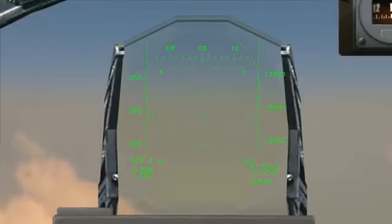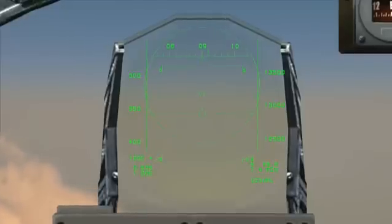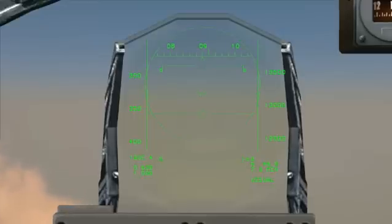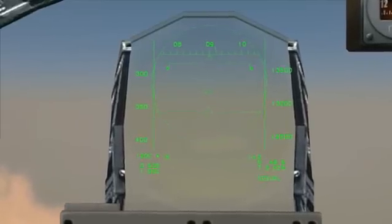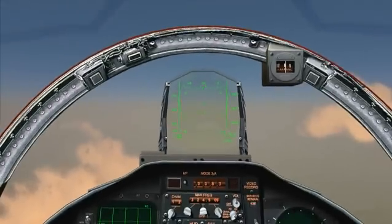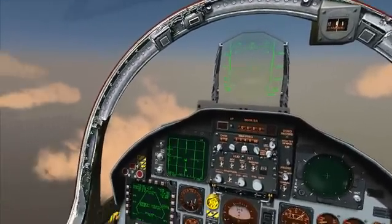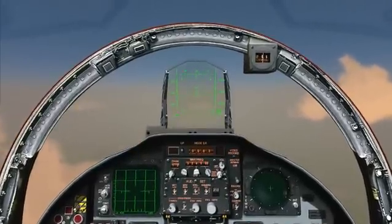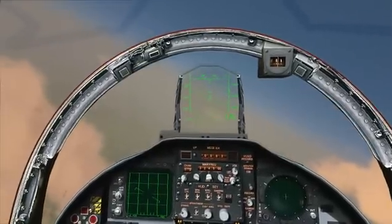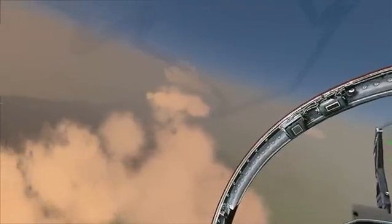In the lower left corner is the type of missile we have selected and how many we still have available. Below this field are our aircraft's airspeed expressed as Mach, and our G loading, which currently is 1G. We'll cover all this in greater detail along with other within-visual-range and BVR modes in future training flights. But right now it's time to head for home. That concludes this training flight. Thank you. You have control.